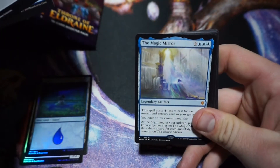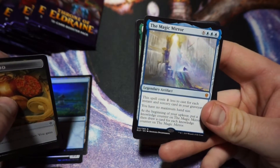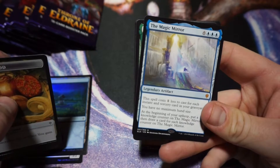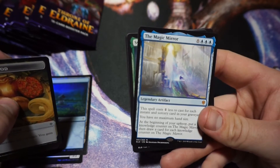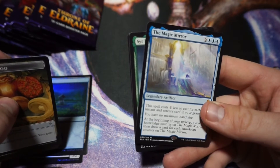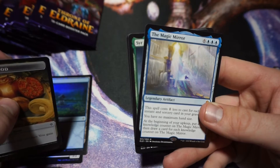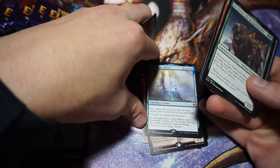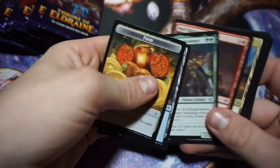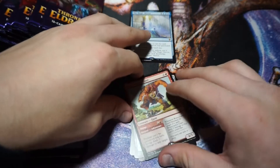We got The Magic Mirror — a mythic! I have no idea the prices in this set, by the way. This spell costs one less for each instant or sorcery in your graveyard. It's a nine-drop. You have no maximum hand size, and at the beginning of your upkeep you put a knowledge counter on The Magic Mirror, then draw a card for each knowledge counter on it. That is nuts — especially if you get it out early in the game.